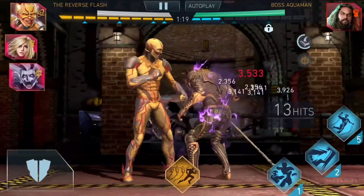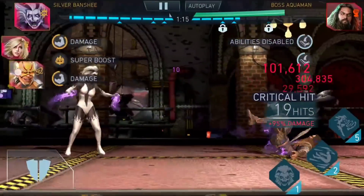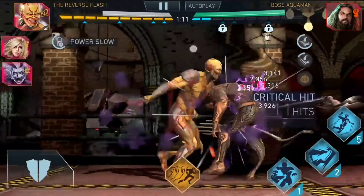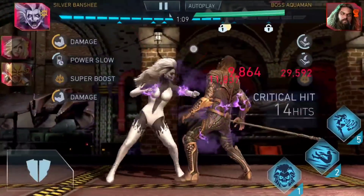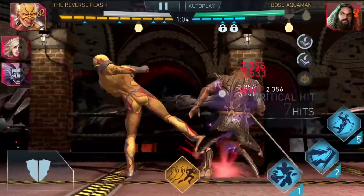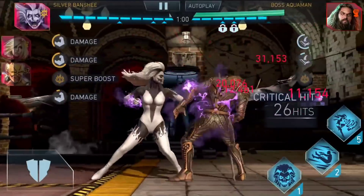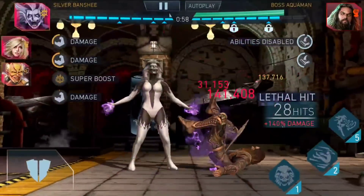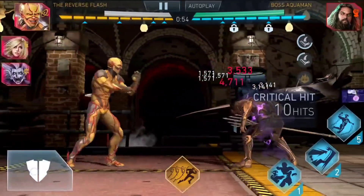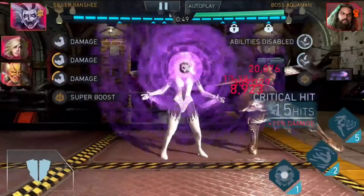The key thing to keep in mind is to ghost tap before tagging in Silver Banshee. Ghost tapping means doing your combo with Flash ending in a swipe right, then tapping one more time right after the swipe right before tagging in Silver Banshee. Once Silver Banshee is in, do a full combo: tag in, swipe right, tap three times, swipe right, then into a special one. If you don't do the full combo you risk not being able to tag in before King uses something — and if that's a special two, your Silver Banshee is a goner.